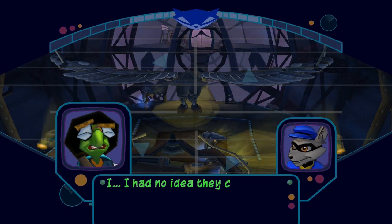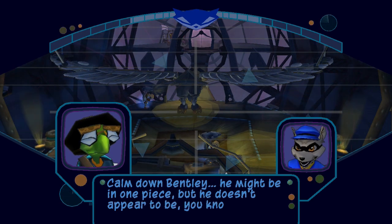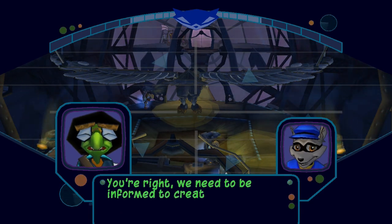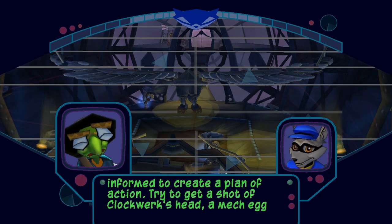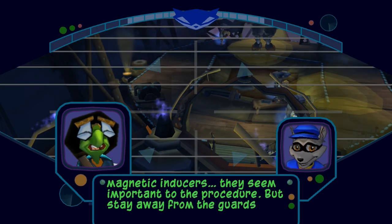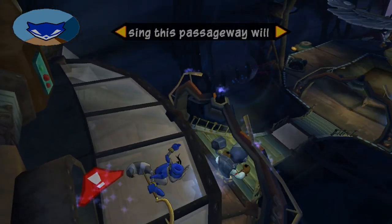I had no idea they could reassemble Clockwork so fast. Calm down, Bentley — he might be in one piece, but he doesn't appear to be, you know, alive. Let's stick to the format here — how about some recon photos? You're right, we need to be informed to create a plan of action. Try to get a shot of Clockwork's head, a mech egg, and one of those spinning magnetic inducers — they seem important to the procedure, but stay away from the guards. If you get detected, we won't have time for a second chance. Alright, simple enough — just take some recon photos and don't get caught.